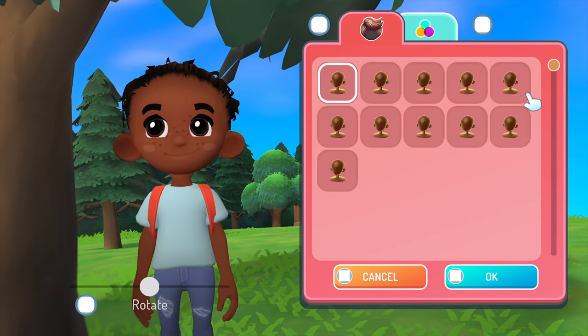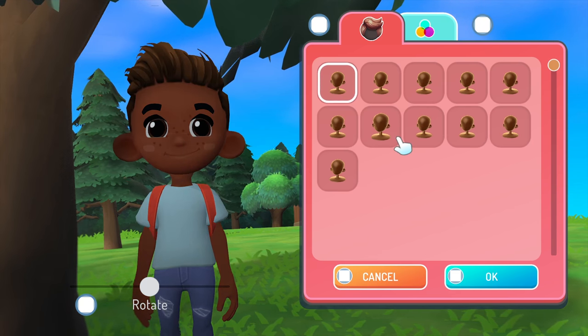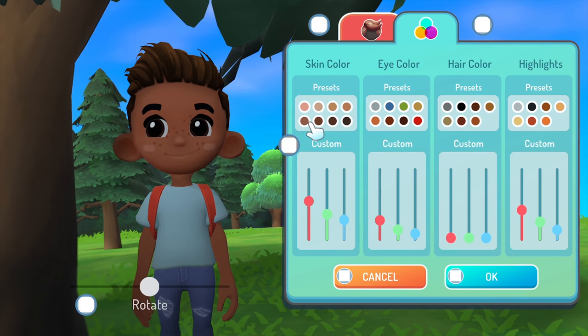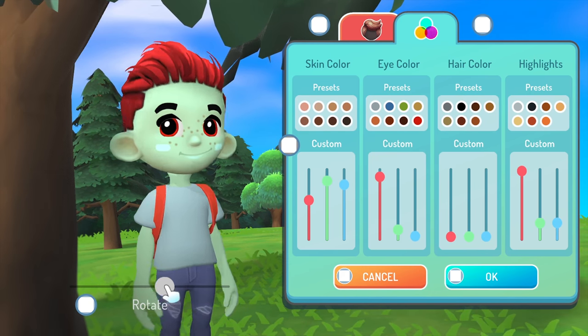The character creator is pretty simple for now, but the devs said they're planning to add more options in the future. I want to shout out the variety of options for black hair in there. In most games, white characters are the default, and they might add one black hairstyle as an afterthought. But in this game, black hairstyles and darker skin tones have more options and actually look better. They also let you create your own colors by messing with the sliders, so I'm making a sickly green fungus boy with red hair.